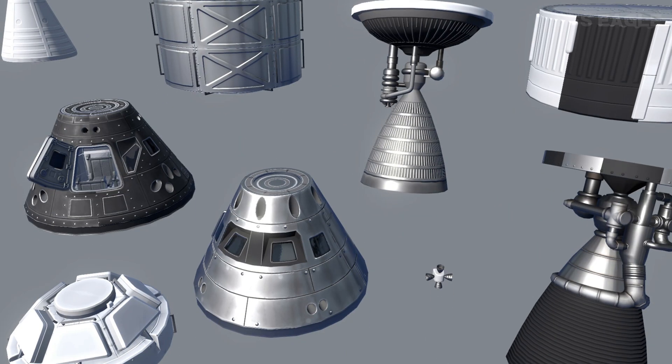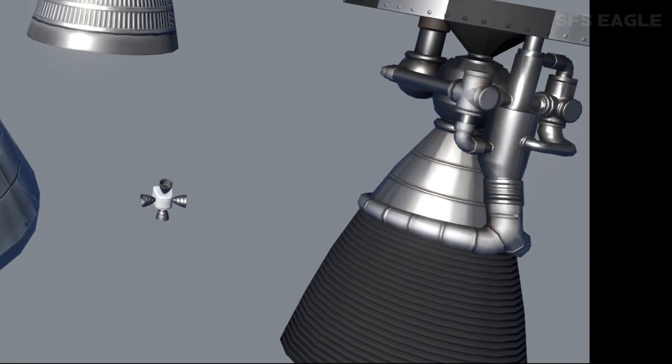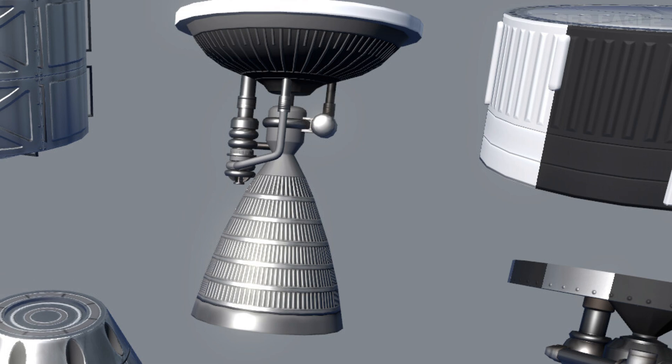Now onto engines. As you can see in this exact screenshot, we can see two brand new engines which I presume to be vacuum engines — with a slightly larger one being a dark textured one and a smaller one with a shiny texture, as well as a double engine here.